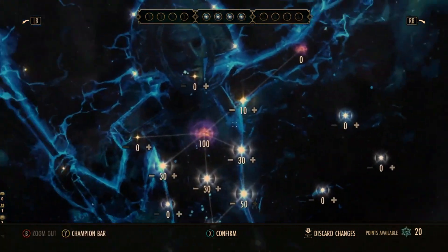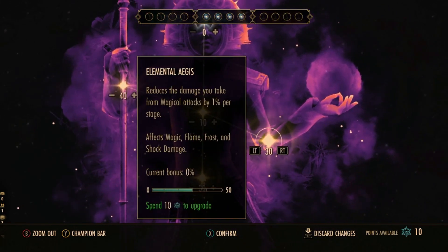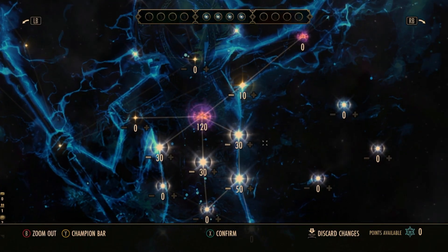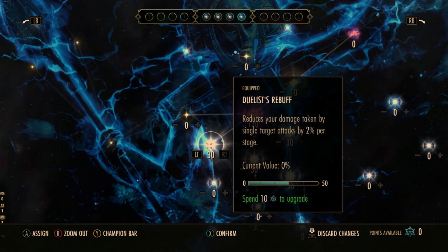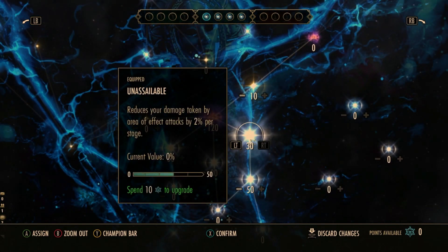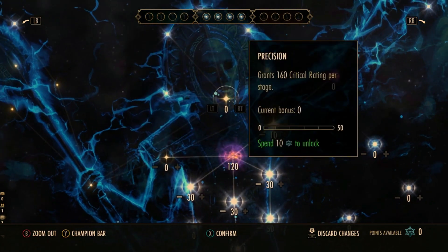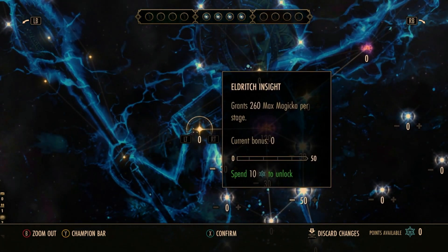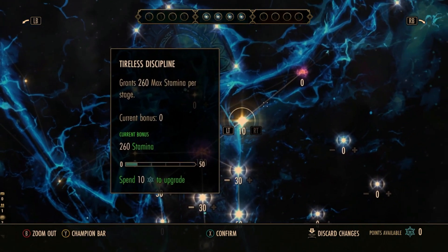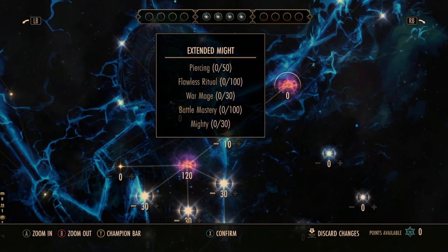For the last few champion points we'll stick a few extra into these ones. That is pretty much our blue champion points. When you've got more points you will max these out - this is a workable solution for now. You would definitely max out max stamina and max magicka for those extra stats, but they're not a massive priority early on. There are also damage-based passives - you have to put 10 points in to unlock the path and you can't access them without doing that first.